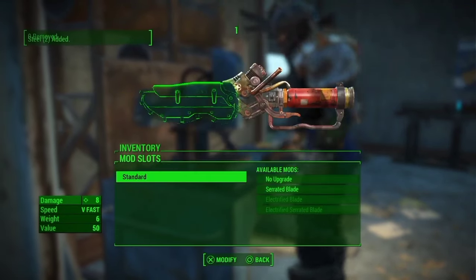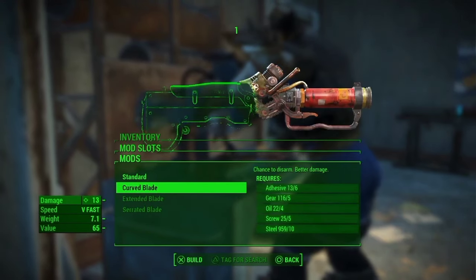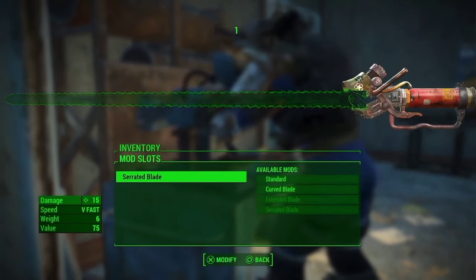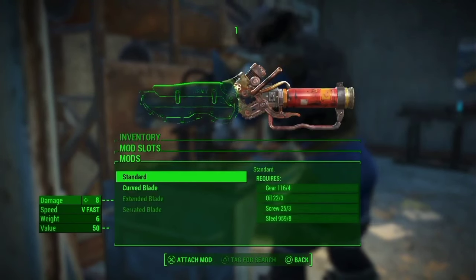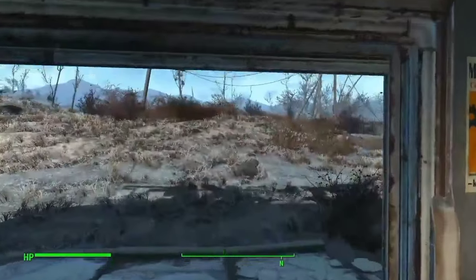This is very important, otherwise your game will try and modify some random piece of gear or junk in your menu. But if you have them named, they are going to follow sequentially. So once you press Scrap and Modify at the same time, you simply add your intended attachment to your Ripper. You can use the Chinese Officer Sword, or anything like a Ripper, a Super Sledge, or any big strong weapon to up the damage of your Ripper.